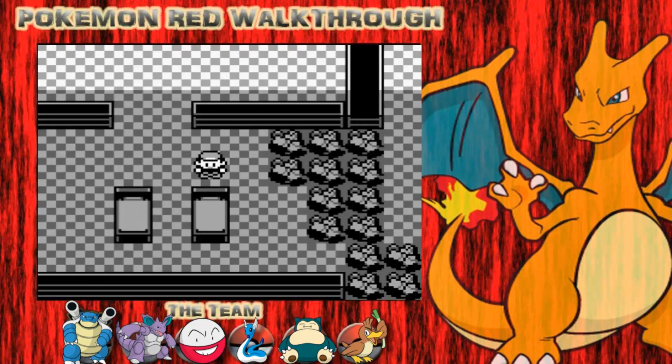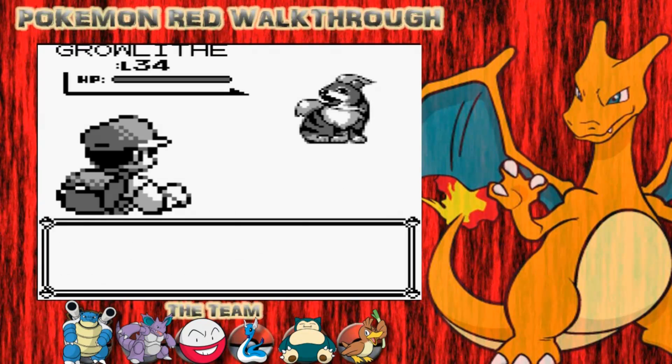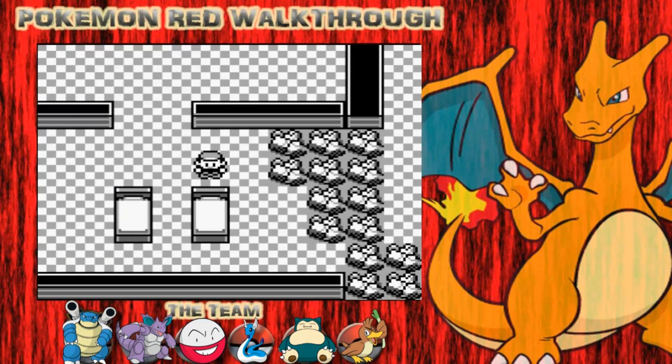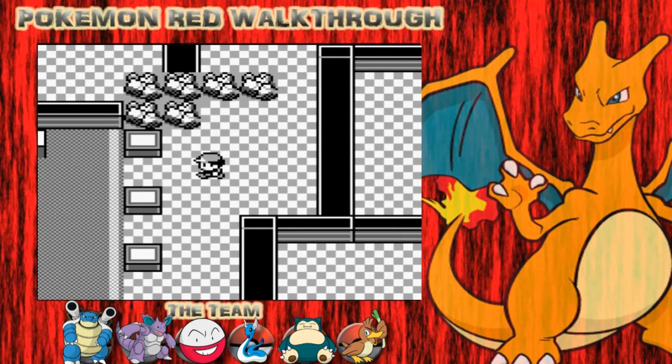Just having a few random wild encounters all in a row there. Another Pokemon you can catch in this area is Growlithe, level 34. As I said, they're quite high levels as well. As I've got a full team, I don't need any more Pokemon - just showing you a couple of the Pokemon you can catch in this area.